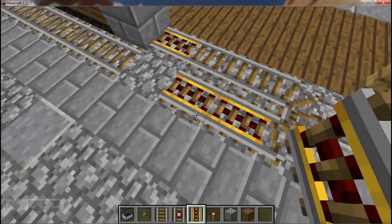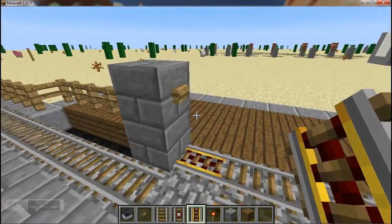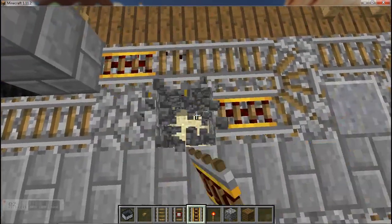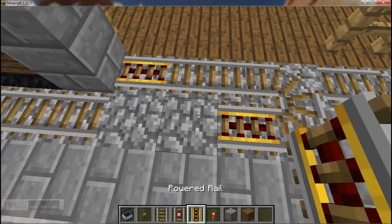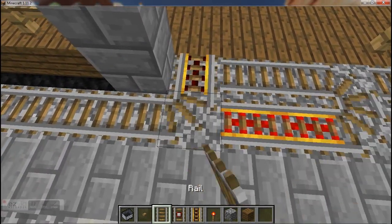You also need some more powered rails, but these are too far away to be powered by our pillar block, so underneath you need to place a redstone torch to get those powered rails going.